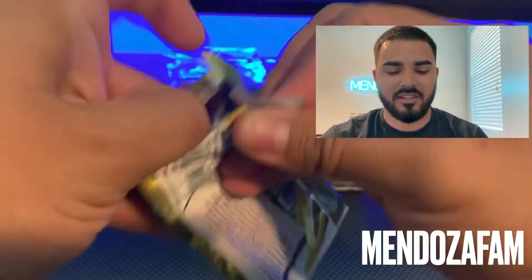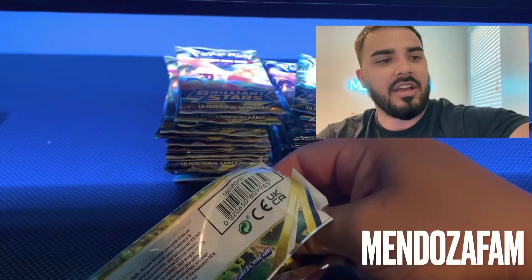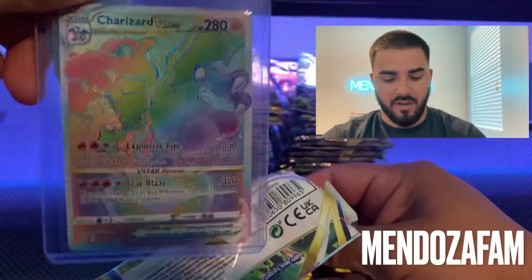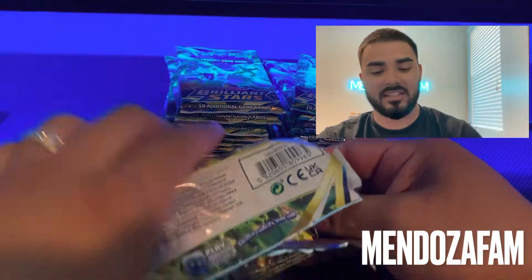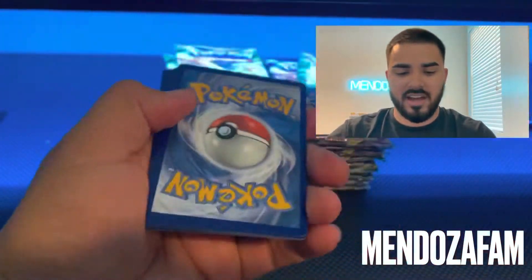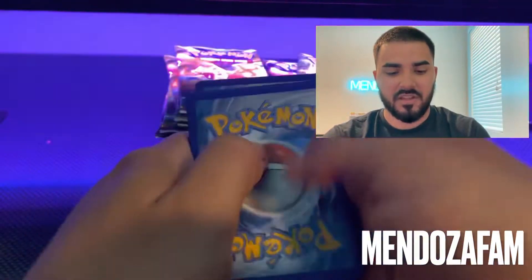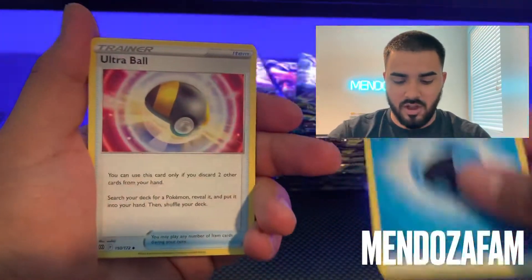We did pull the Charizard VStar already off camera from the same place where we bought these, so let's see if we can get another hit. We got a black coat right off the bat, so we already got a hitter. The next hit we want to get is the Charizard all art with Venusaur on it — let's see if we can get him.